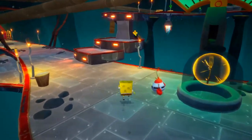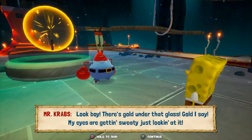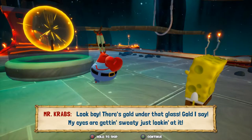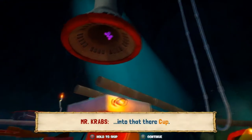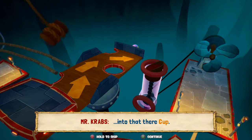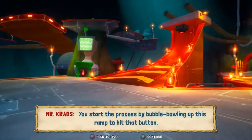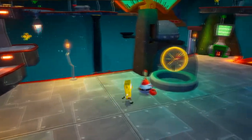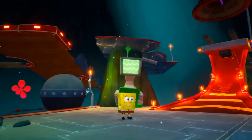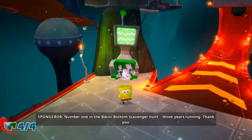Let's go over here and talk to Mr. Krabs. 'Look, boy! There's gold under that glass! Gold, I say! My eyes are getting sweaty just looking at it! All you have to do is get that great big ball into that there cup! You start the process by bubble bowling up this ramp to hit that button! Good luck, SpongeBob!' Yeah, but it's a gold spatula, so I'm going to take it! You know how this works - you've even been giving me golden spatulas!